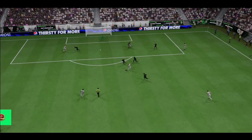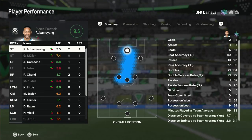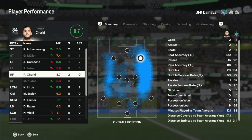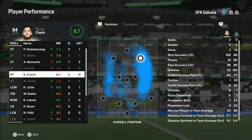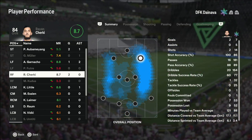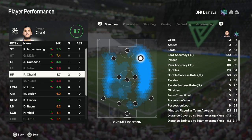Alright boys, the final match is over and we actually have a win, which is very nice. Taking a look at the stats of course — Cherky with two goals. I have no problems with this card at all to be honest. For 15,000 coins you wouldn't be expecting much but this guy actually gets involved which is really nice to see.